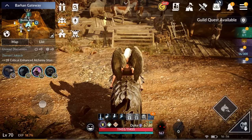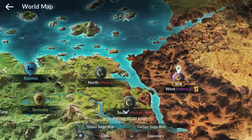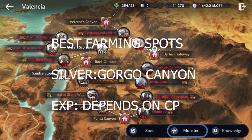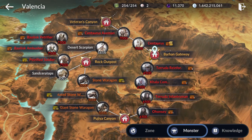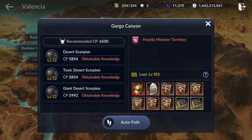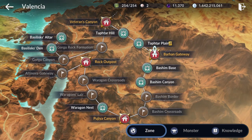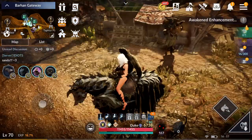That will be it for today's video. In summary, the best silver farming spot is Gorgo Canyon, where you can get a lot of silver. I've also covered the best experience farming spots at each CP level throughout the video.